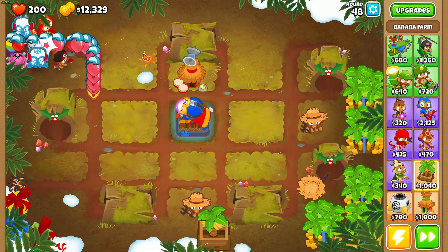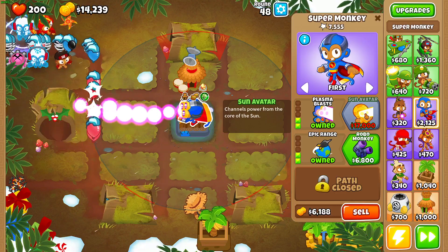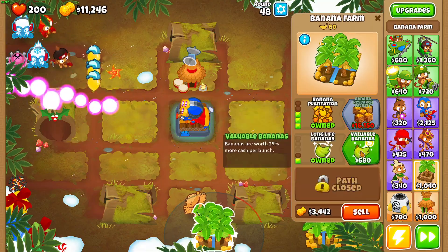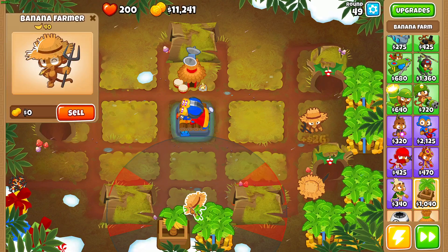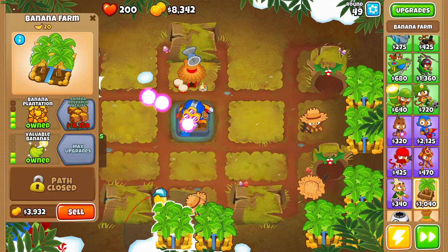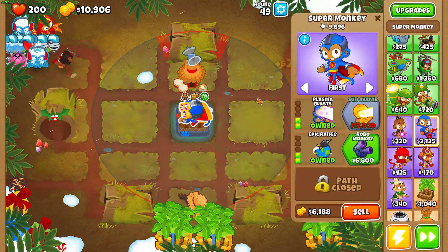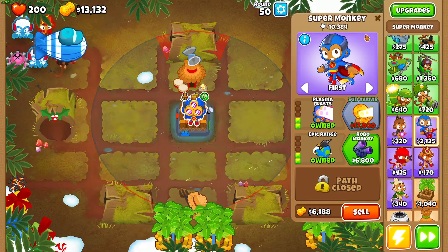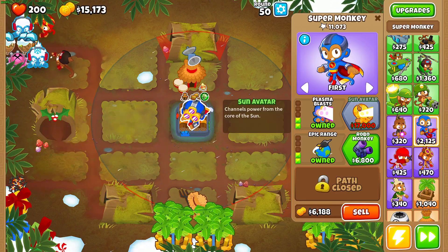At the moment I want to get the Sun Avatar as long as I can. Actually, let's make money first — money first. Money is quite valuable in this game. If I can make more money quicker I can get the Sun Avatar quicker. Plus every time a balloon pops that also makes money, so it's double — this is just extra.